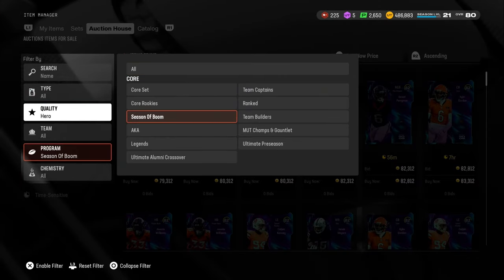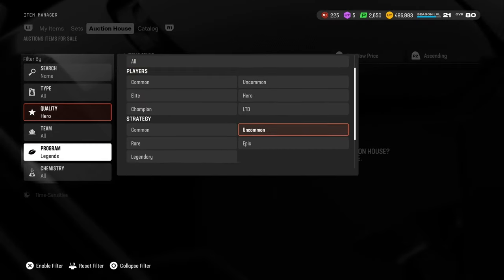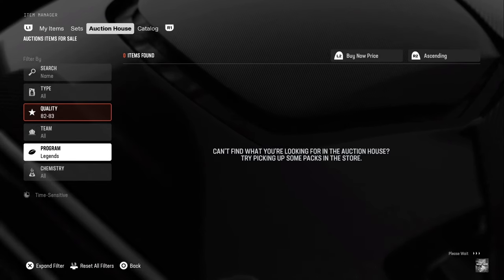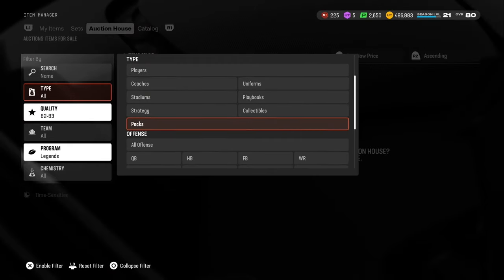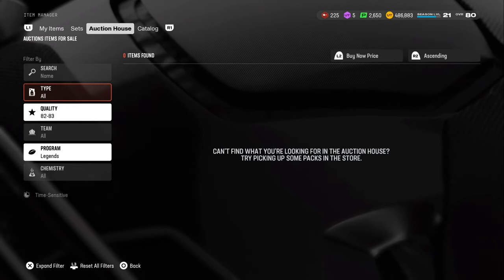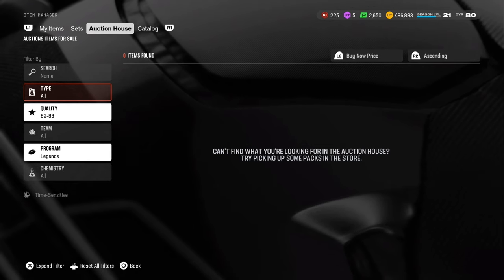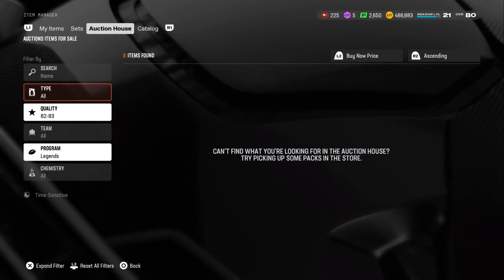When Legends come out, you go to the auction house, go to Legends — you can either filter there or go to 82 overall cards. Filter by that and refresh. If you want to check the price, search by this program — Legends only — and it'll give you the unfiltered price. So for example, if the first card you see is 90k, write that number in your brain: 90k.